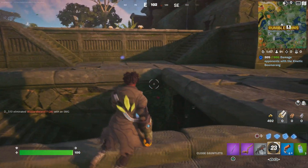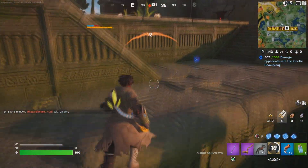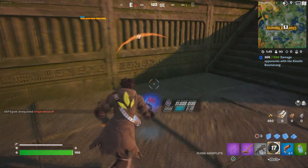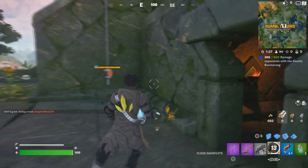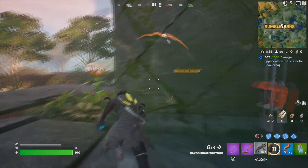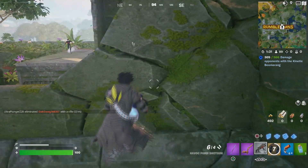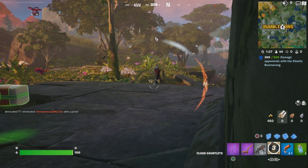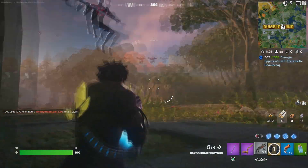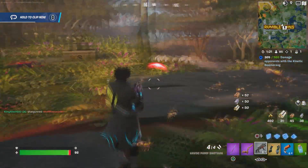He's definitely somewhere around here, or he could be inside here — he's definitely walking around here. We just found another flare gun. He's definitely around — oh, somebody's shooting at him right over there! If I was you, I'd — okay, here we go. Don't get in my way!